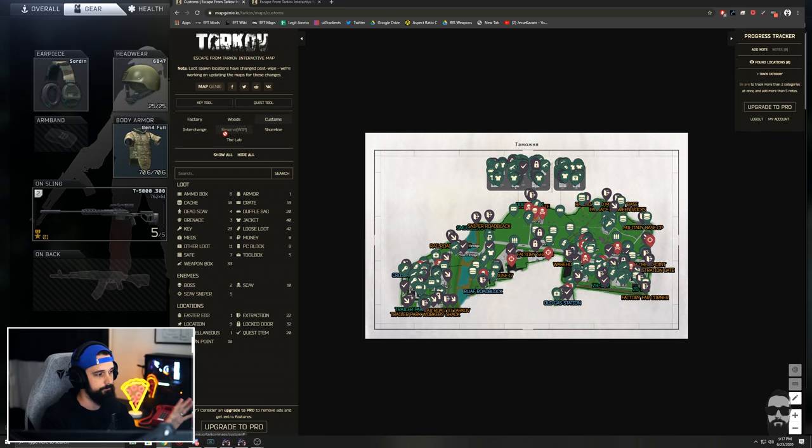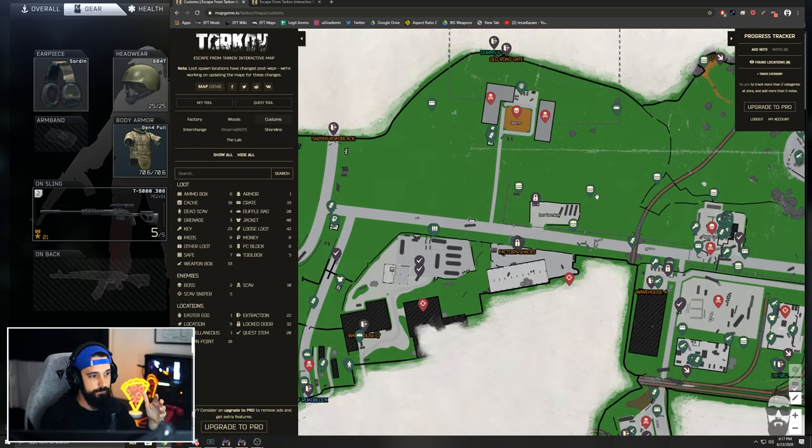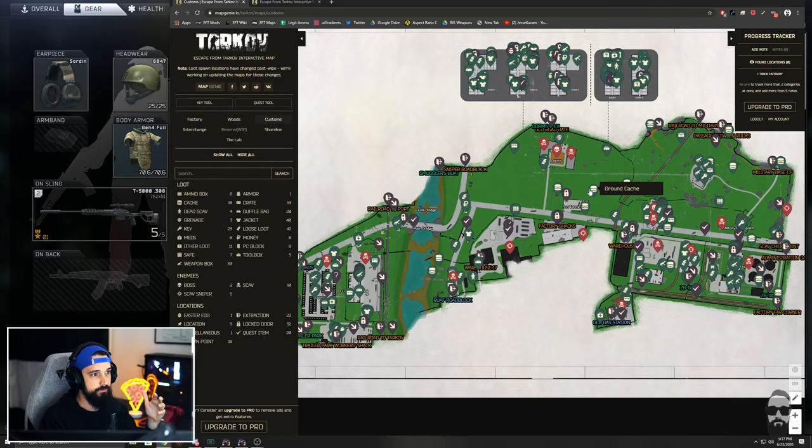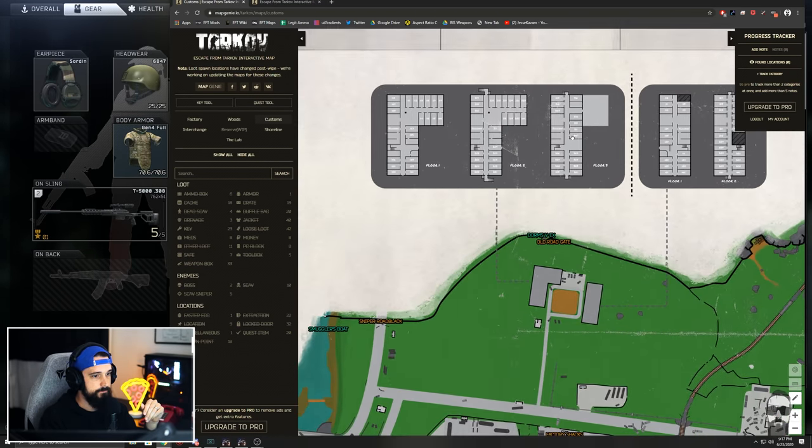Little stuff like that — knowing if I spawn here, am I the closest spawn to the resort? Probably not. If somebody got here first they're going to hit that wing a little bit faster, so if you have a quest over there, beware. The map is awesome. You can pull it up for all the maps; Reserve is still a work in progress and not accessible yet, but they're working on that, which makes sense because these are incredibly complicated maps.